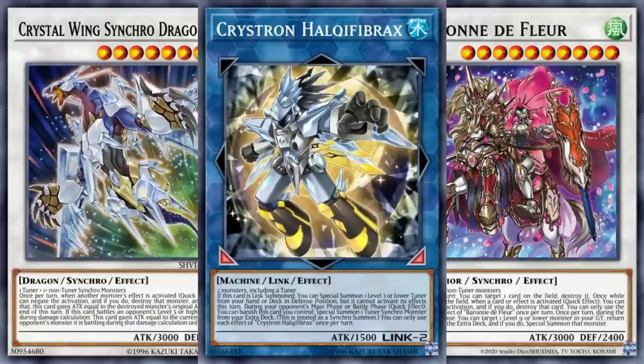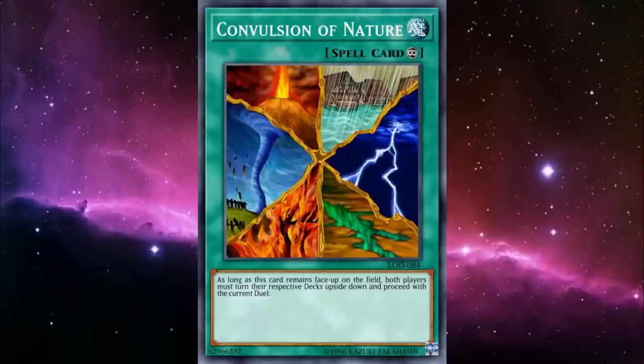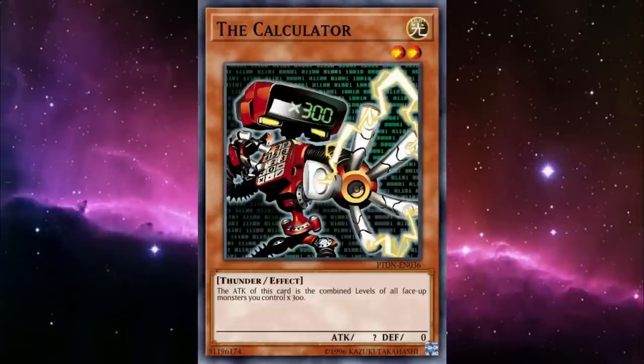Do you want a way to always know what's on top of your deck so you don't whiff? Then Convulsion of Nature is for you. Sure, this takes a bit away from Peony with Butterfly, but that's a small price to pay for perfect top deck knowledge. As for a silly tech pick — we're summoning monsters with a ton of levels, and the only thing that Normal Summon locks you for the entire turn is Flower Gathering. So with some proper planning, that Normal Summon can be used to bring out The Calculator! 300 attack per level is no joke when you're regularly summoning monsters with 8 to 10 levels. Manage to get 27 levels on board in total — including the two provided by the Calculator — and they can swing in by themselves for game.